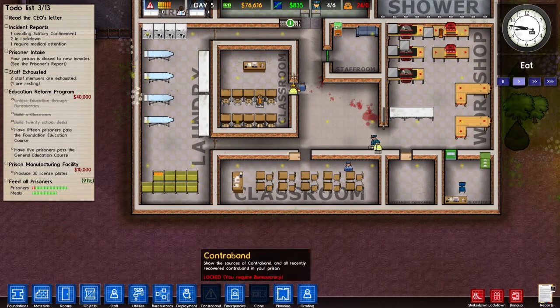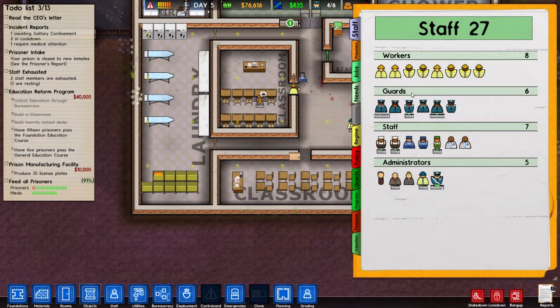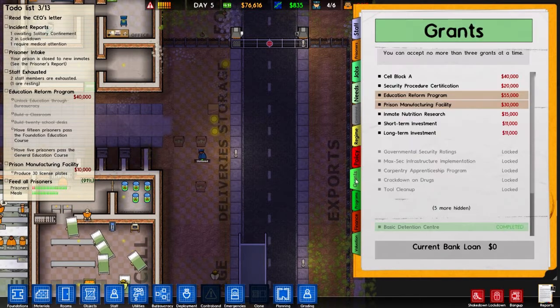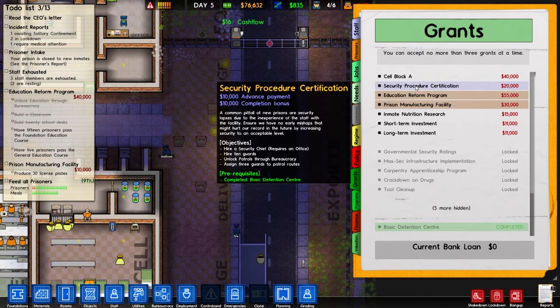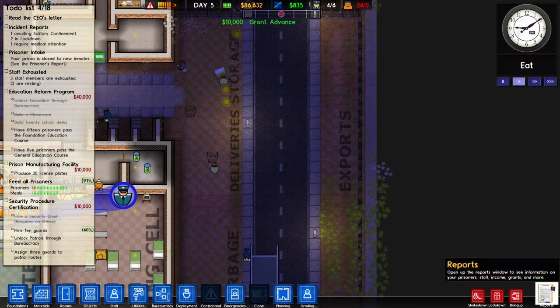At least this way there'll be less of them going crazy. What we're going to have to do is get into security — that's the theme of today's episode — and I want to make sure things are under control. So let's get into grants. You can see we're already doing two grants and I can accept only three grants, so I'm going to grab my security procedure certification. That means we're going to need to hire a security chief, hire 10 guards, unlock patrols, and get three guards on patrol routes.